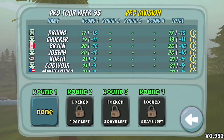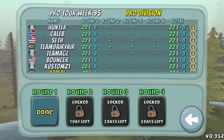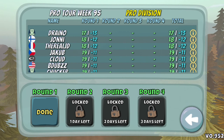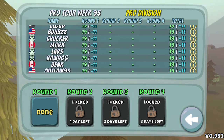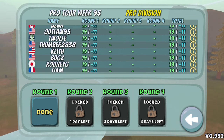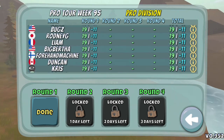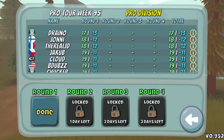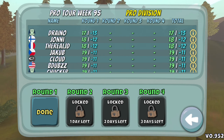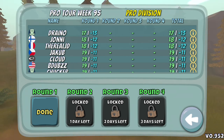Drano just getting every bonus eagle opportunity out there, and an ace up there with 13. Johnny and the real JD up there with 12s, and a whole lot of 11s which is really solid as well. Orange Pie work down there at the bottom off the boards, but we're going to keep pushing. Keep on trucking — we'll see you next time, peace.